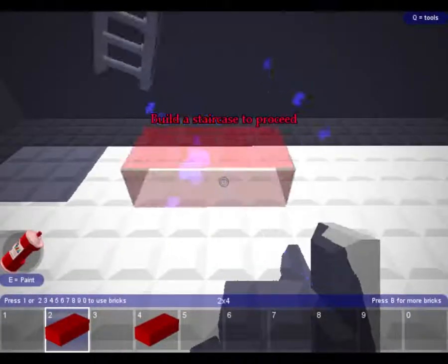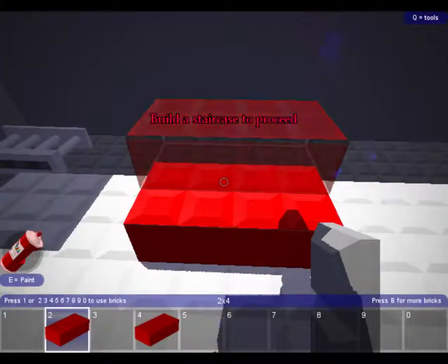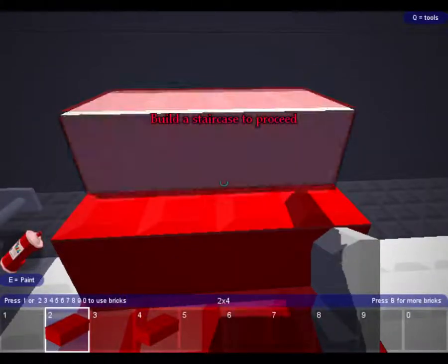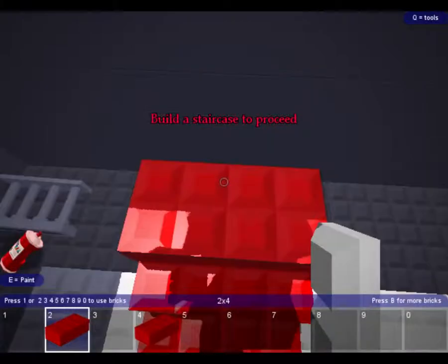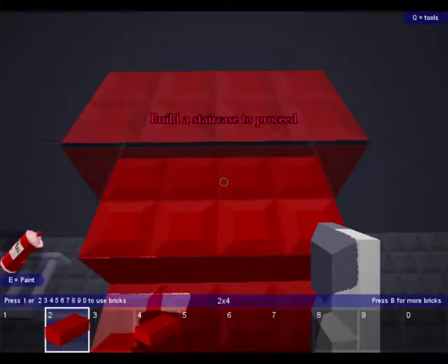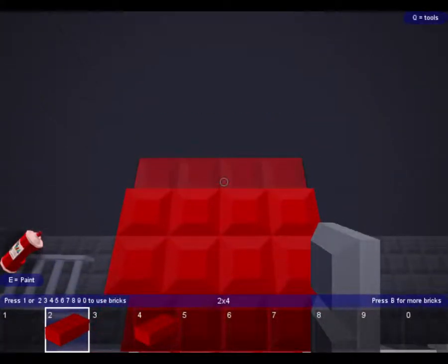The little trick here to make stairs: you just click enter, then click again. It's really easy if you know how to make stairs. My friends were thinking of getting the game, but some say it's not going to be good, so I'm putting this video up for them.